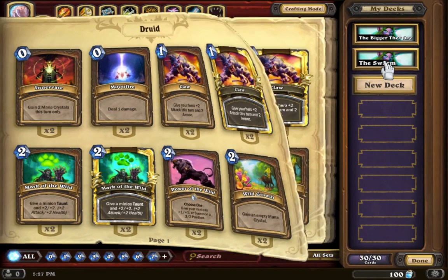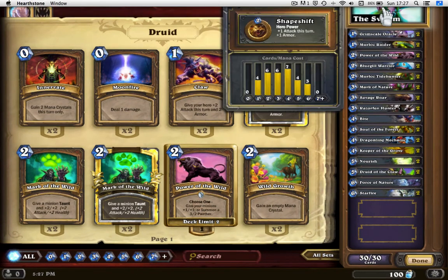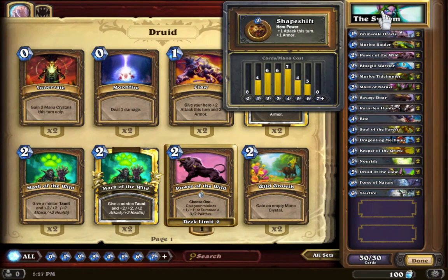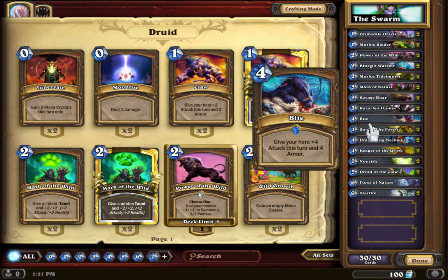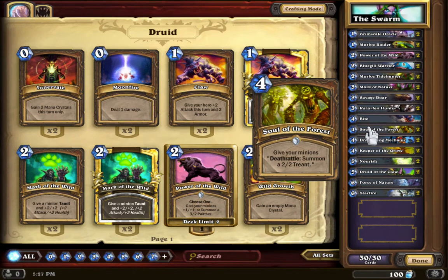The other way I see them playing is having more little guys — kind of a rush aspect. So I have a bunch of ones and twos, and then you have certain cards like this. Deathrattle is whenever a minion dies, that happens — summon a 2/2 Tree Ant. So you can get four or five of these small guys out and then play this card, and all of a sudden they're really small but when they die, you get a 2/2 Tree Ant in its place. It's really frustrating for the opponent, because even if they have a board wipe and can just clear the board, they'd need two board wipes and enough mana to play both of them.